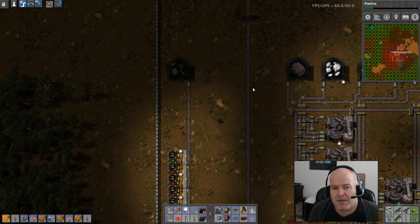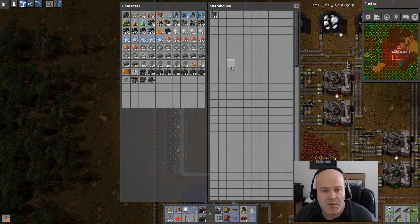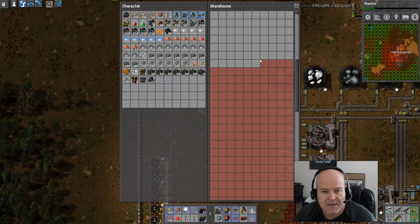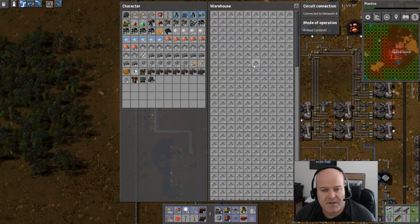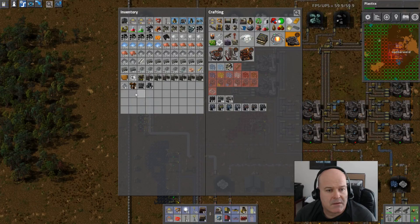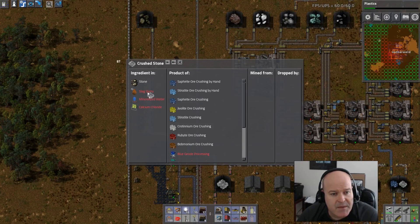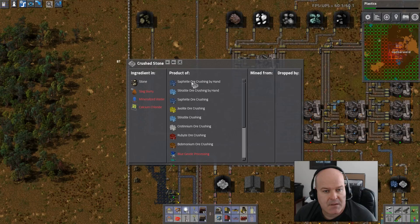That is gonna be something we might possibly want to put on a belt at some point. This is just temporary — it's not gonna stay here, probably. Is there a way to tell it don't make that much? Yes, there is — we only need that much stone for now. That's completely plenty. I'm not sure if there's another use for crushed stone. Let's look here. Crushed stone — I probably have some on me. I do. Product of ingredient in stone: slag slurry, mineralized water, calcium chloride. So we are gonna need crushed stone — and it's a product of all these things. That's a kind of neat mod — I like that.